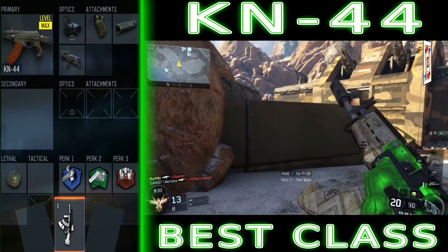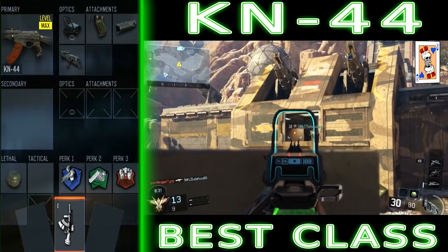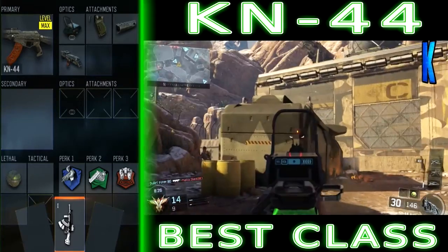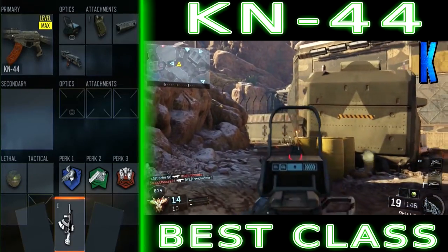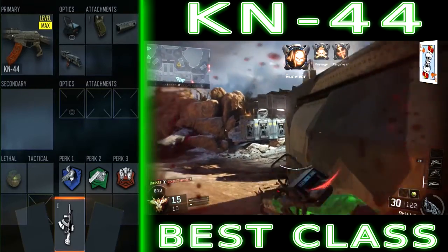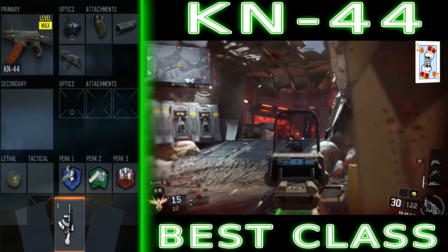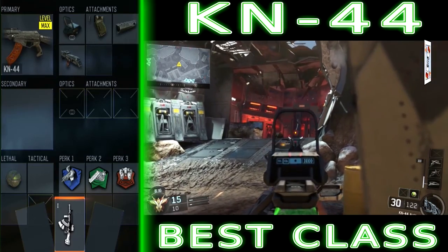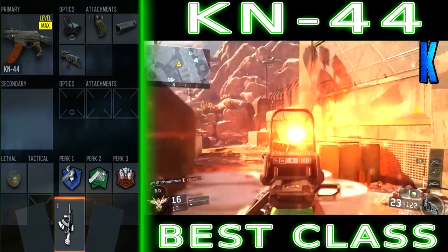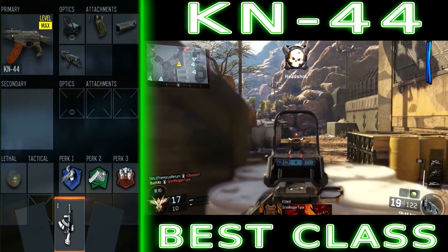For perks I've gone with Ghost, Fast Hands, and Blast Suppressor. Ghost helps me not get seen on the minimap when someone has a UAV. Fast Hands swaps weapons faster and lets you aim faster after sprinting — I mainly use it for aiming faster after sprinting since I don't carry a secondary. For the wildcard I put on Primary Gunfighter because you need that for a third attachment, which in my case is High Caliber.